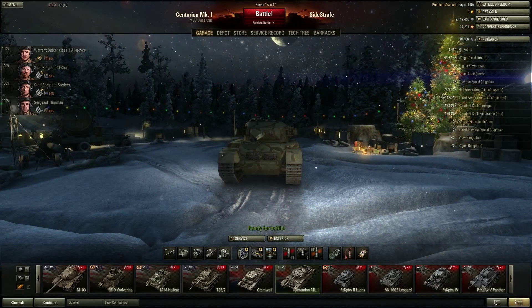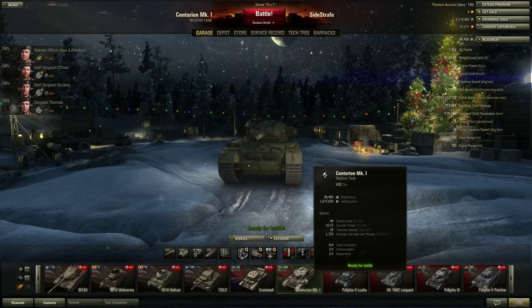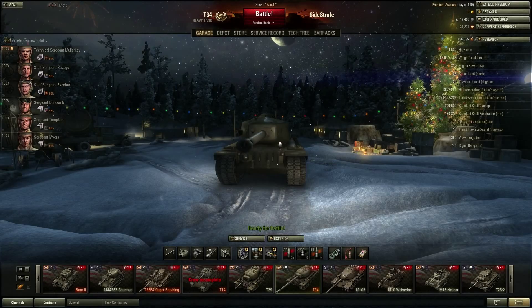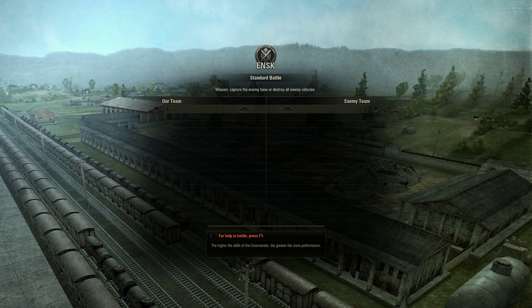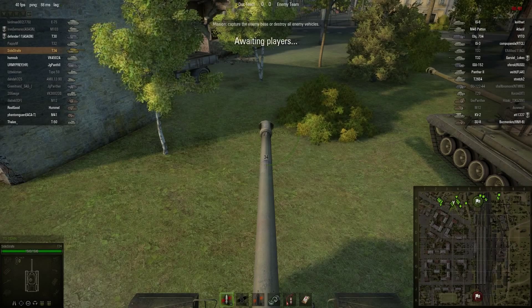As you can see we got all these times-three bonuses active. I think I'm going to play my T34 because I want to work on making some more credits. The next Centurion is about three million, and I've got about two right now. I'm also looking at getting the tier 10 American heavy which is like six million.